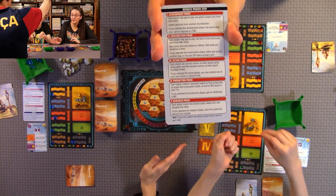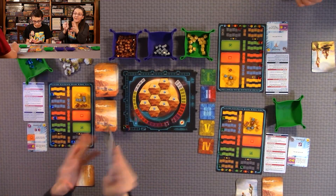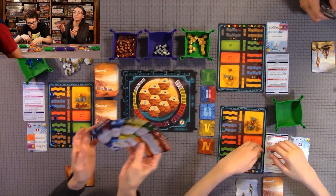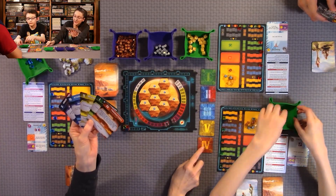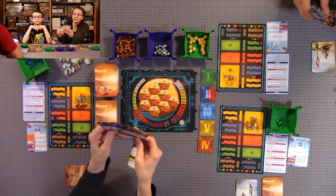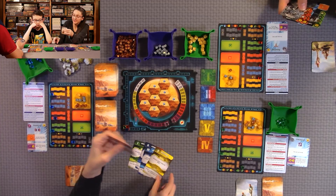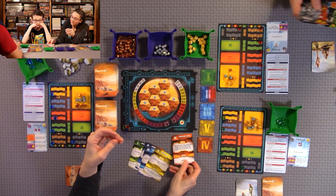The difference in this one is we each have five phase cards in our color. I'm blue, so on the back of mine they're all blue, and you have one through five to match the phase steps. One is Development, two is Construction, three is Action, four is Research, and five is Production.